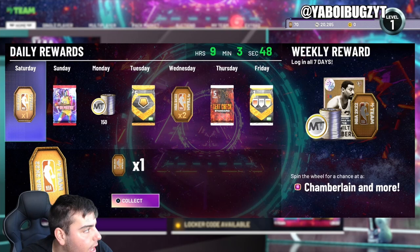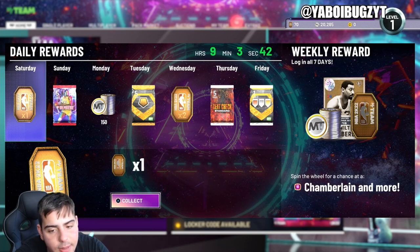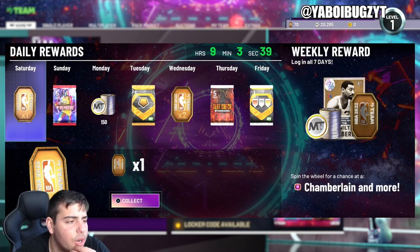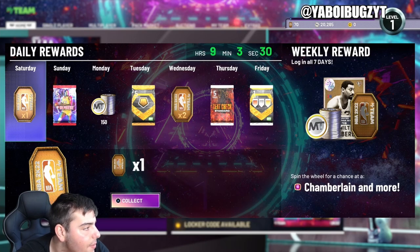NBA 2K22 locker codes, guys — there are a lot of good ones. If you guys do need MT, hit me up; I do buy and sell MT on Instagram and Twitter. There are three active locker codes as of right now. They're all pretty solid, they're all for packs. Zero Gravity Packs, another Zero Gravity Pack, Power Within — there are a lot of good packs.